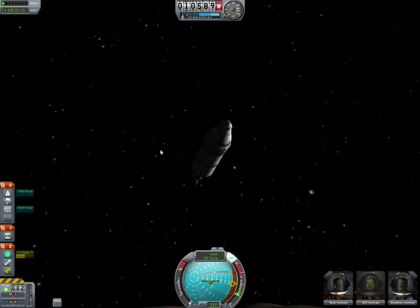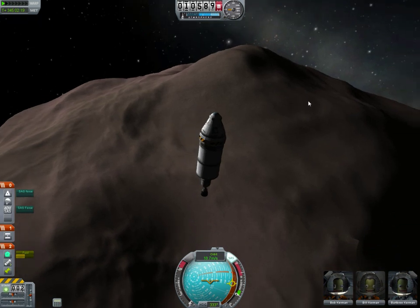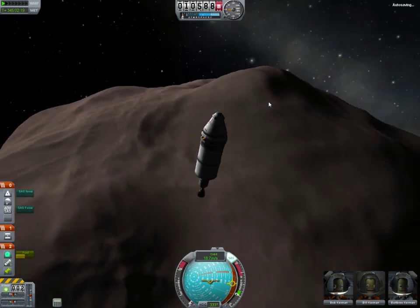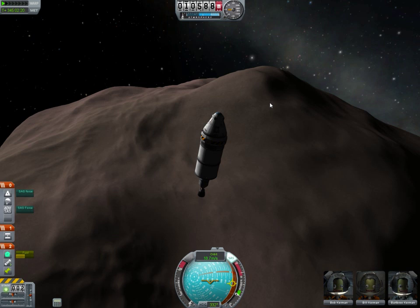Right now we are in orbit around Eve, or rather around Gilly, which is a moon that's in orbit around Eve. And I'm going to try to do something I've never tried before: land a Kerbal on the surface of Gilly, have them wait there for about two in-game hours while the ship orbits around it, and then have them, still in EVA with their EVA packs, return to the ship.